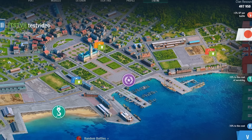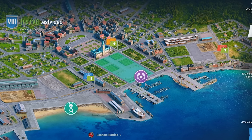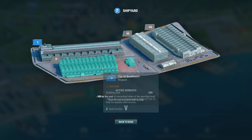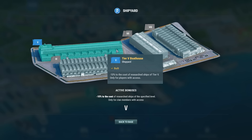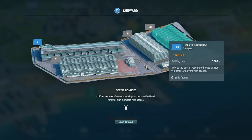Let's go to the western part and make a stop near a beautiful alley. This is the spot for the rostral column, but the architects are still pondering its final design. And now, let's get closer to the shipyard. Currently, it has four boathouses and free parking. If you're thinking of purchasing a researchable ship from Tier 5 to 8, don't forget to visit this place — by upgrading the shipyard, you'll save credits when expanding your fleet.